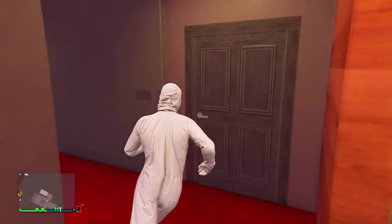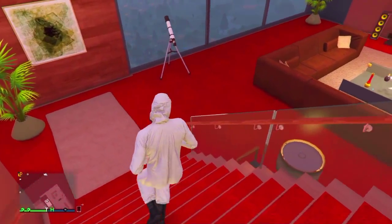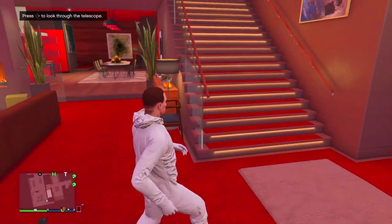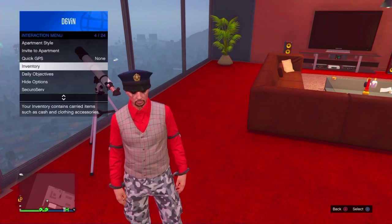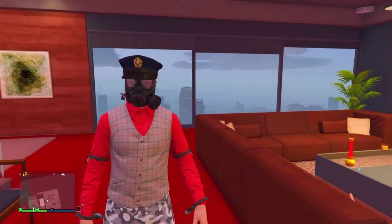Once you choose the outfit, run down to your telescope in your apartment. Once you get down to your telescope, just run straight past it. As soon as you run straight past it, push right on the d-pad and your hood is going to go down and your character is going to glitch out. Pull up your interaction menu, go to inventory, go to accessories, and choose the outfit that you just saved. Once you choose your outfit, just walk away from the telescope and then the gas mask is going to appear on your outfit.